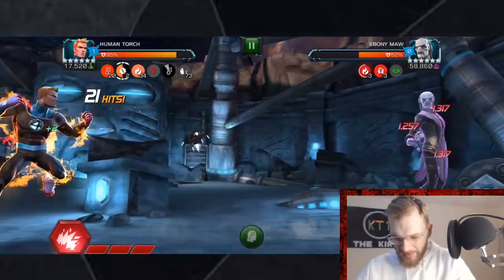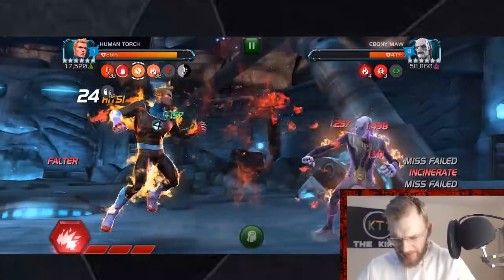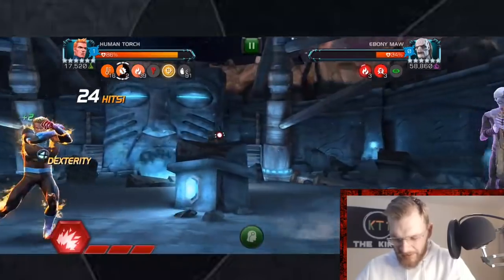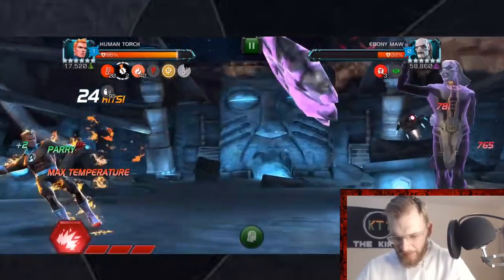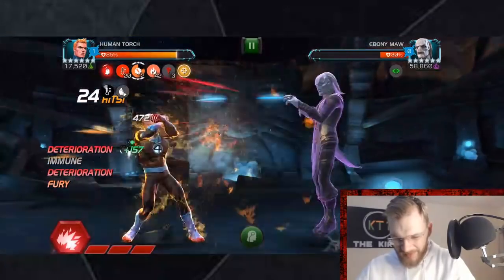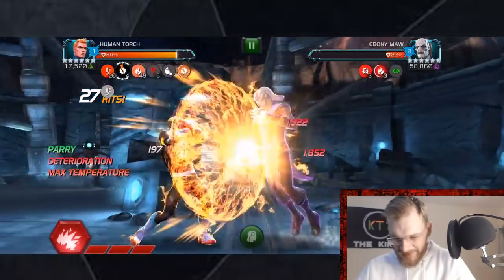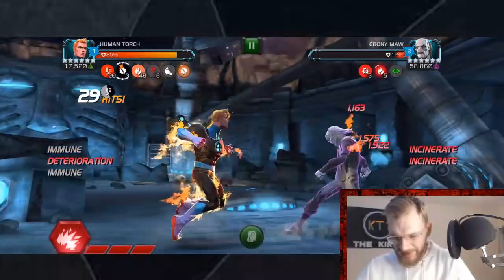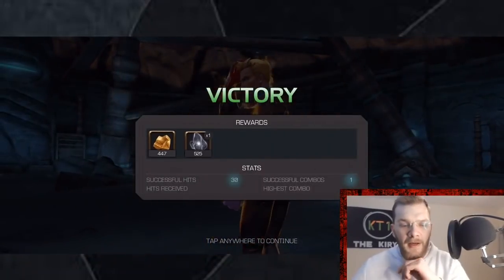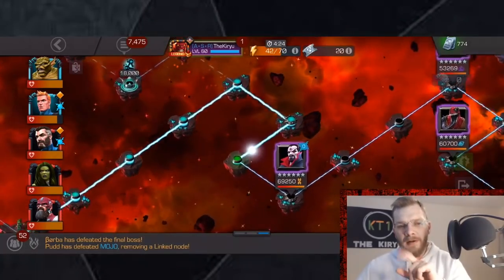Before I go any further, I didn't come up with this — it was a subscriber of mine who messaged me, told me to try it out, and sent me some video footage. Huge shout out to New Length Theory. At this point we have like 42 smolders, so every single incinerate deals a ton of damage to that Ebony Maw and we can see his health absolutely melt away. It's a very, very easy way to complete this lane. However, not everybody has Human Torch, or maybe doesn't have him ranked or leveled up.